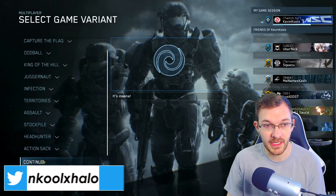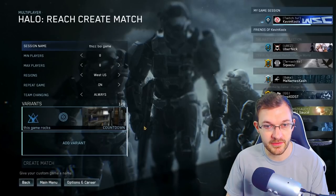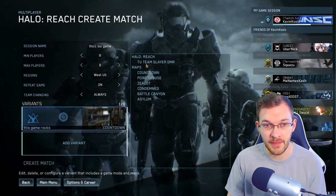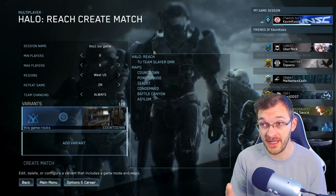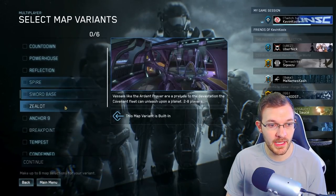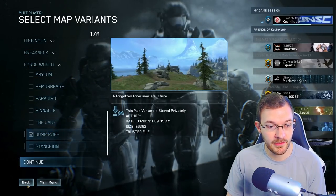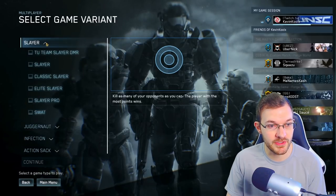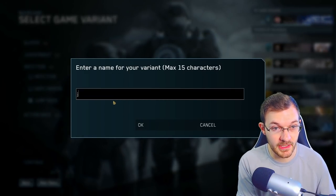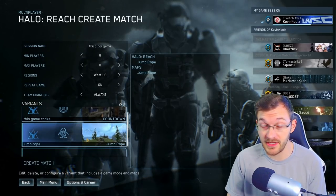Hit Continue, name it something like 'This Game Rocks Variant,' and now you have your variant with all the selected maps and the game mode. You cannot have multiple game modes — it's one game mode per variant, up to six maps. You can also add another variant, like a Forge World fun game. I have Jump Rope selected, which falls under Infection. Select it, hit Continue, call it Jump Rope, and there you go — now you have that as a second variation as well.